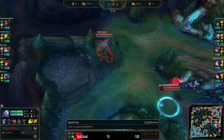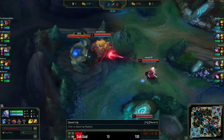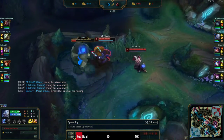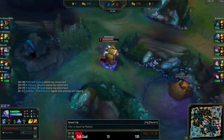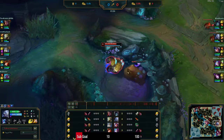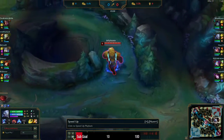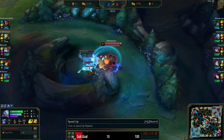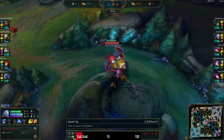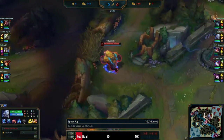I don't necessarily need a leash as Warwick, but it always helps with clear speed. Since we warded, we know Yi started his red side. Gank is really nice there, giving us some help with the Gromp. With Warwick, you can do a three-camp clear of all one side then gank, or Gromp, blue and red then gank, or a five-camp clear then gank into scuttle.